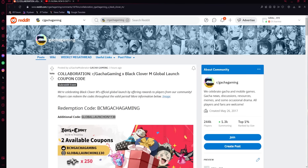I know you guys are meant to be watching a summoning video but I have two codes for you. Here are the codes - they're going to give you 250 crystals, which is two singles. Overall pretty good for just codes. You're going to use BCM gacha gaming and global launch on 11.